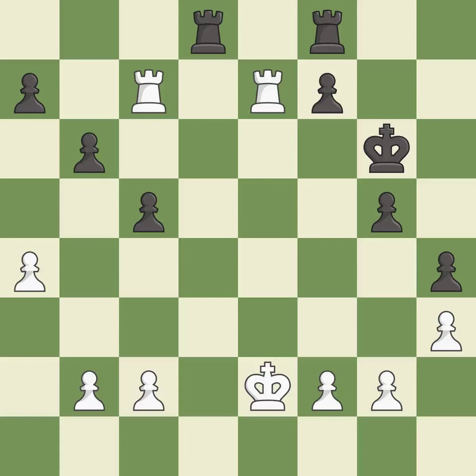This activates the king in the end game by getting it off of the back rank — it is excellent. Only one move worked there, and this wasn't it.